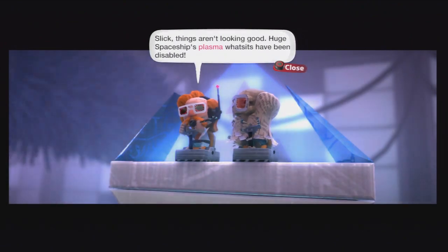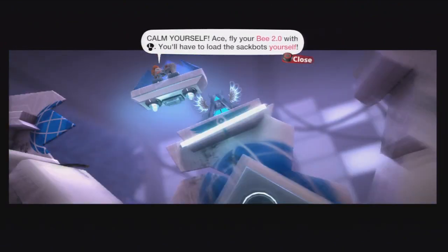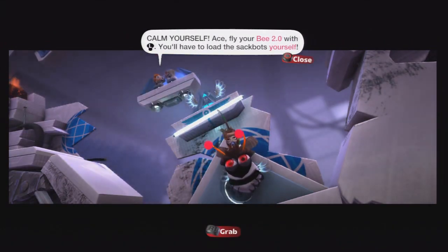Here is the Negativatron. And now we must save the sackbots from their demise. To do so, we will have the help of Avalon and a little friend. The little friend I like to call Howie Launcher with the B2.0.